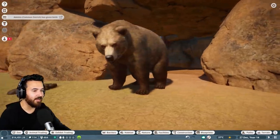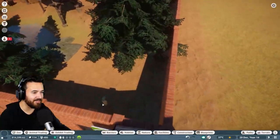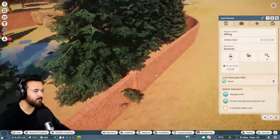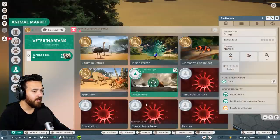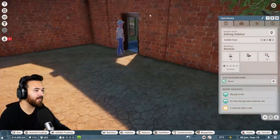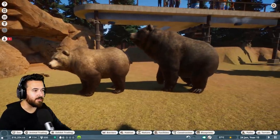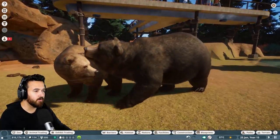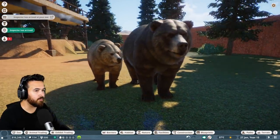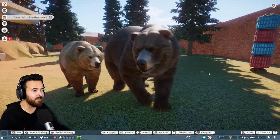The ostrich gave birth again! This place is getting really messy. There's a keeper — are you going to clean up? Vet research is complete and we got some more bear stuff. There's poo everywhere. Oh, one bear is going in for a butt sniff — is this going to be grizzly bear woohoo? They like each other at least — they're hanging out together.